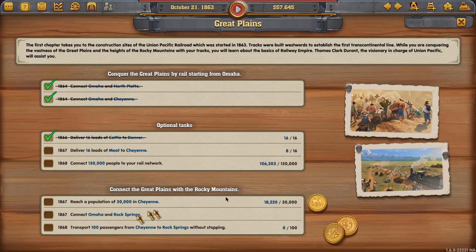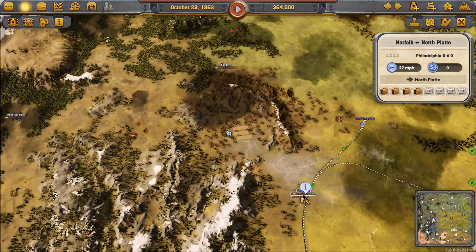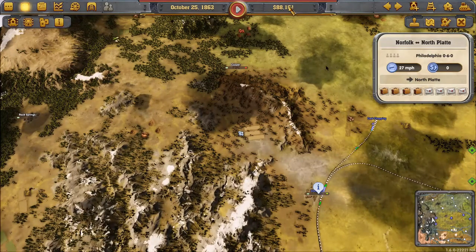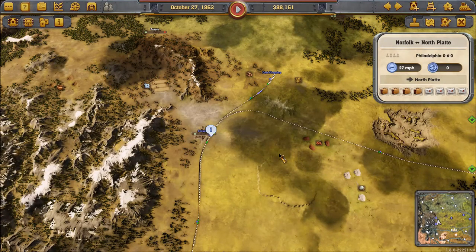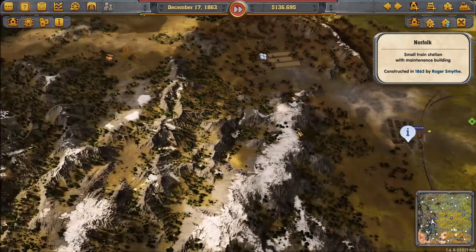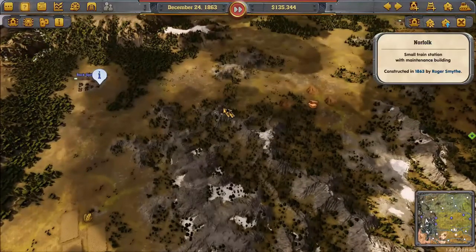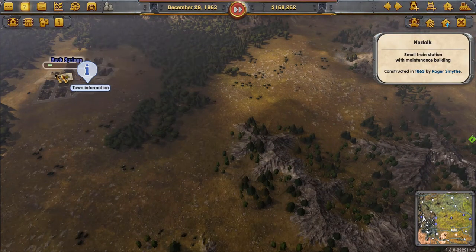Next task: connect Omaha to Rock Springs. Since Cheyenne is already connected to Omaha, we want to connect Cheyenne to Rock Springs to the west. We're going to need more money, so doing a jump cut here. We already bought a station in Rock Springs, so all we have to do is lay some track.